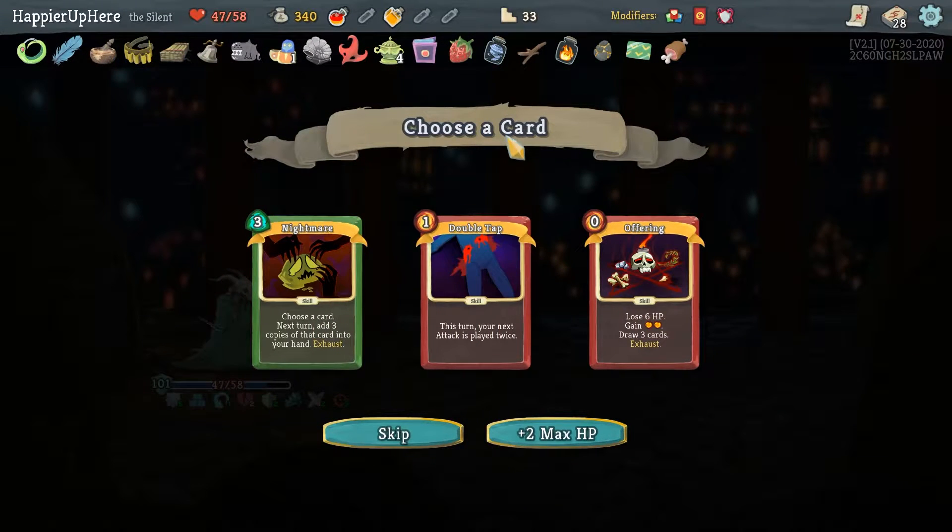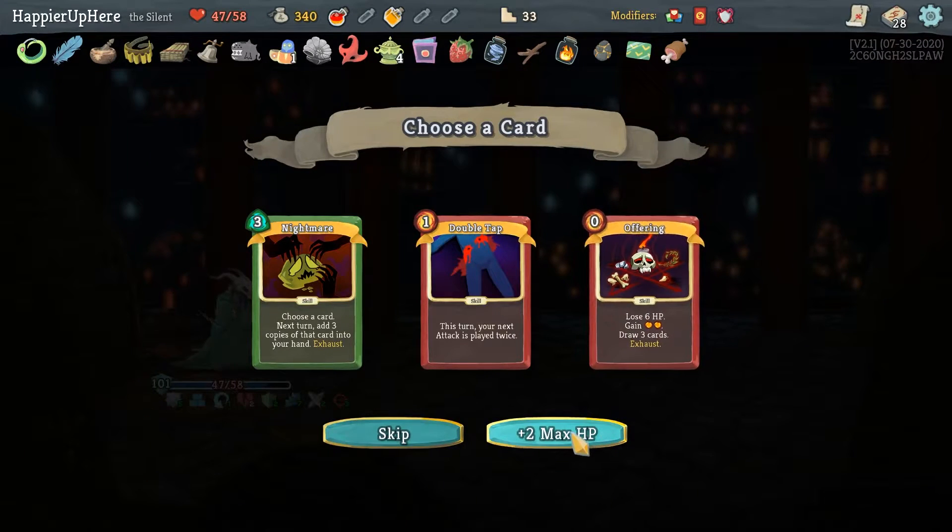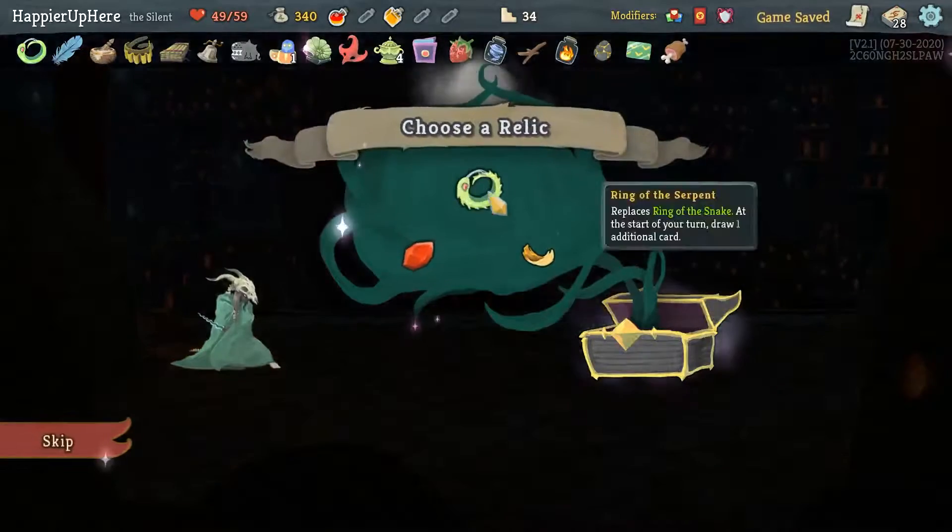I can't really Exhume anything so let's just do Doppelganger, and I'll keep Seeing Red for next turn. 103 block should be enough. Let's do Seeing Red, Burning Pact, Impervious, True Grit the Wound, Infinite Blades, and Shiv. I should be in a good position now — let's take Unload, I should be able to kill. 28 incoming — there's a Body Slam for over 100 damage — perfect! That also gives me the Overkill modifier. Double Tap, Nightmare, Offering — I take too much damage with Offering so I don't want to go for that. Just take the max HP.